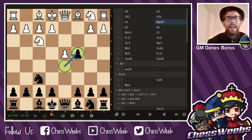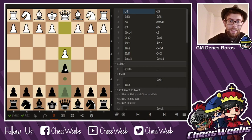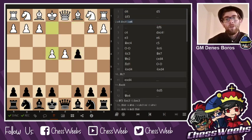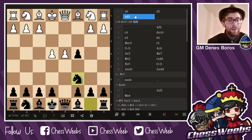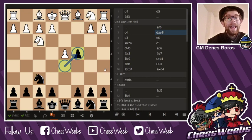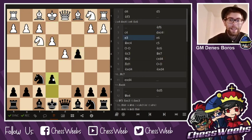As you've seen in the Beth Harmon-Borgov game, there followed d4, d5, c4, dxc4, and e4 was played at Nc6. However, my opponent chose a different variation and instead decided to go for Nf3, Nf6, c4, dxc4, and we are back on track in the Queen's Gambit: e3, e6, c4, c5.